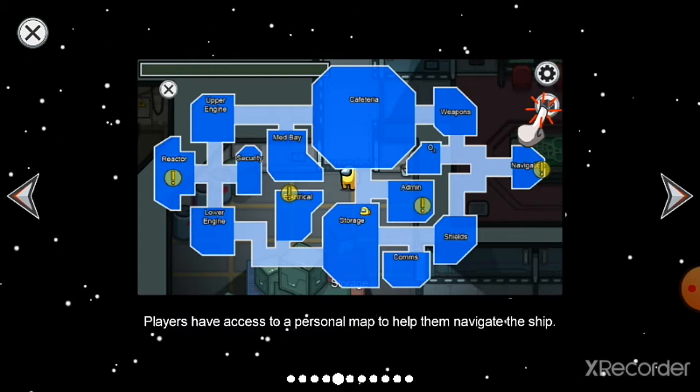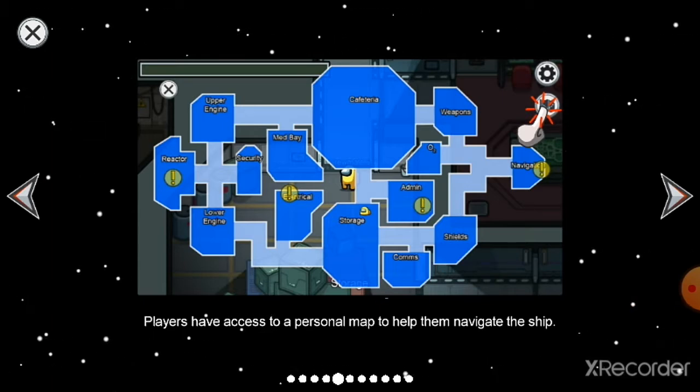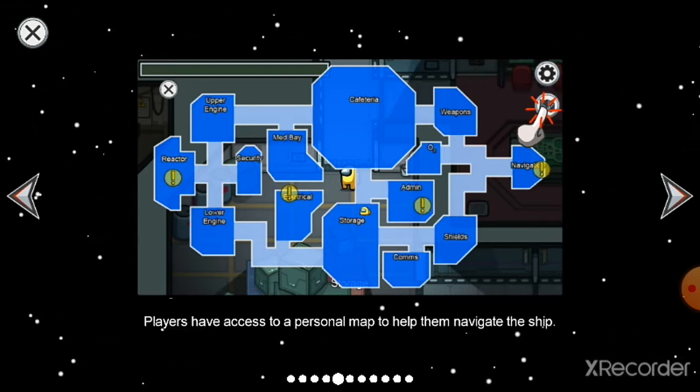The ship locations include: upper engine, reactor, lower engine, security, electrical, cafeteria, storage, admin, weapons, and navigator, among others.